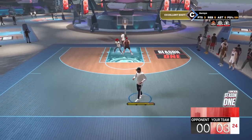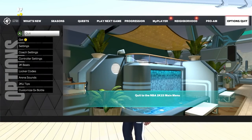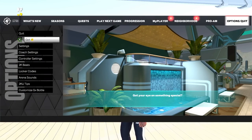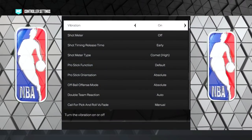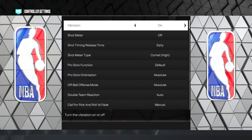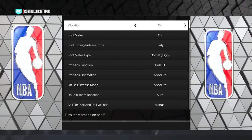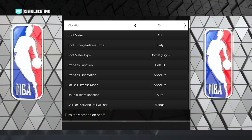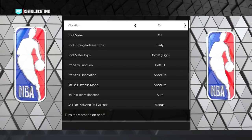First, go over to options and into controller settings. There are some very important things to change here. Vibration is personal preference — I like it on for feedback when I'm dribbling, but you can turn it off. Shot meter doesn't really apply to dribbling, but I'd recommend turning it off.